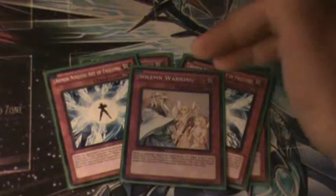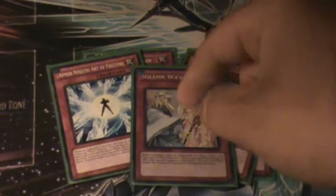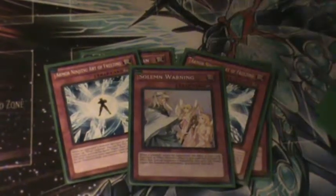One Solemn Warning — I want another one. This card helped me against a monster. There were Windup and Inzektor combos — if they Wind-Up Rabbit and he gets removed from play and comes back, boom — Solemn Warning.